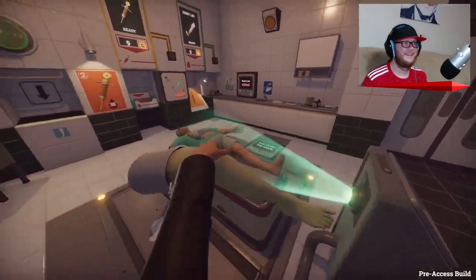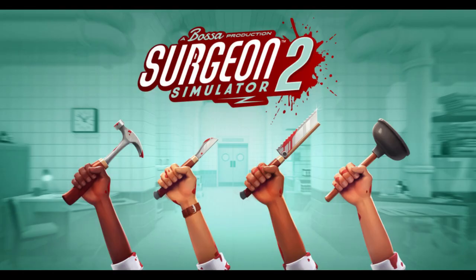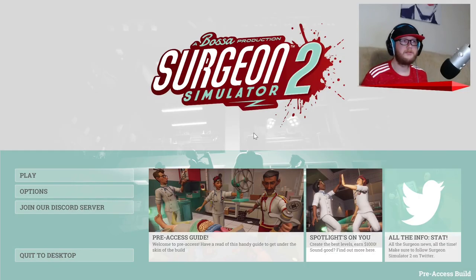Now quickly pop the leg in the shield. Hey, what's up guys, and welcome to Surgeon Simulator 2. We're doing the pre-access build, I think that's what it's called. Yeah, it is pre-access. So yeah, this is what we're going to be doing today.